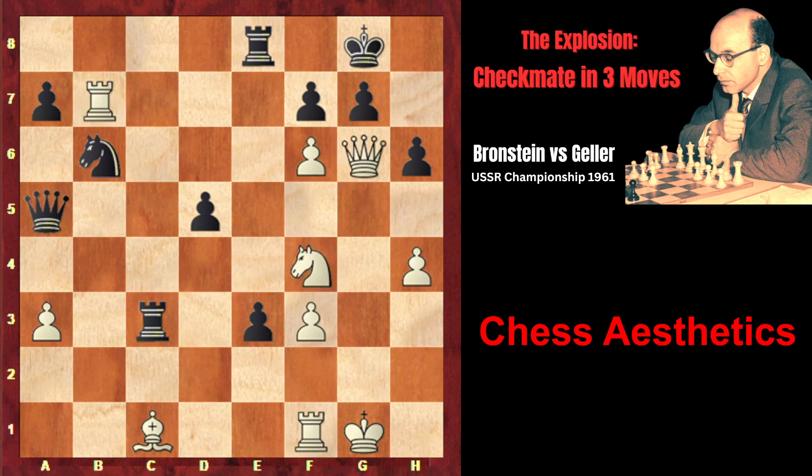After queen g6, Geller immediately resigned, because the only move is f takes g — but now we can see why the queen was sacrificed: the rook's way to g7 is open. This rook, which looked like a doomed piece, now plays the decisive role in the attack. Rook takes g7 check, and no matter where the king goes, knight g6 would be checkmate.